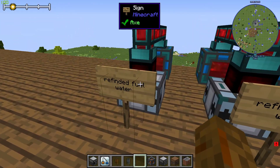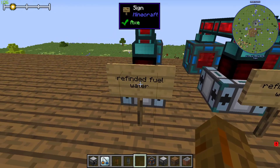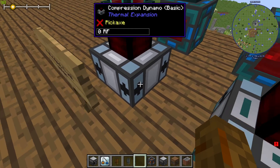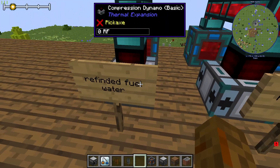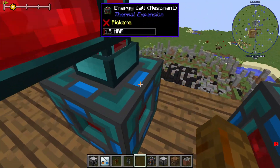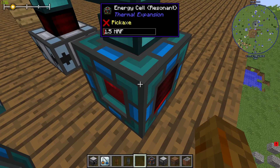Here are all the combinations I have tested. The first one is refined fuel and water — just a basic Compression Dynamo, not upgraded at all. It gives you the base 1.5 million RF for one bucket.